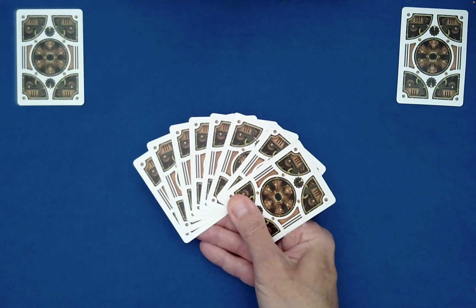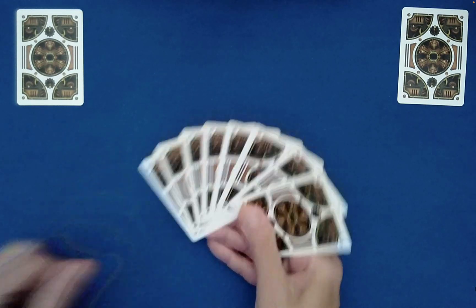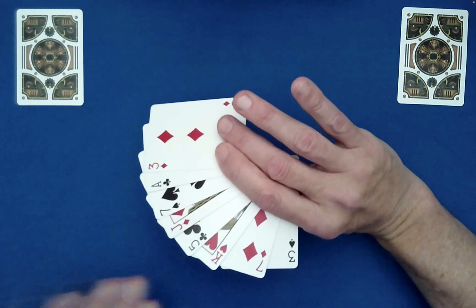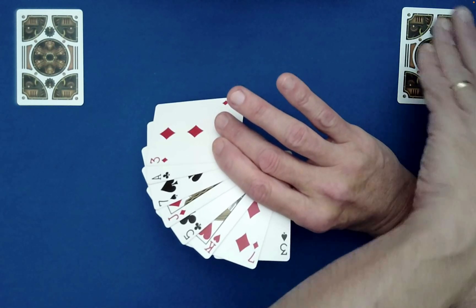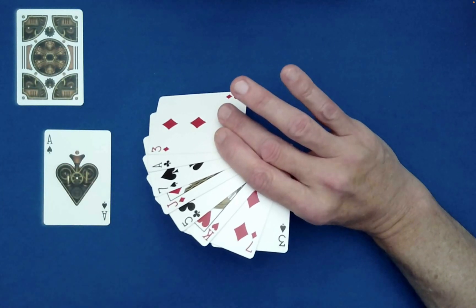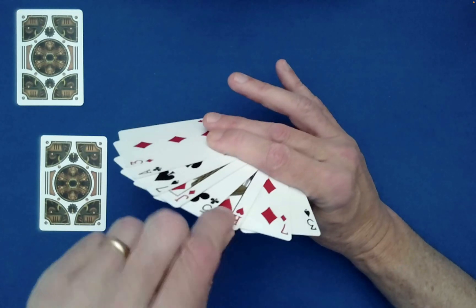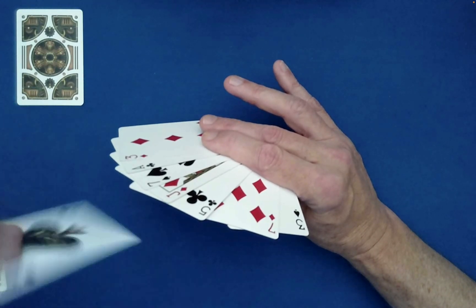You ask the spectator to identify any red card in the packet — this has to be done without you seeing the colors of any of the cards. You kind of hold the cards towards them so they can see. You ask them to identify any red card and replace it with their special black card. Secretly their black card is the Ace of Spades; you don't know that as the performer. So maybe they identify this red King of Hearts as the one to replace with the Ace of Spades.